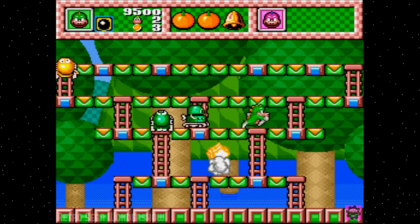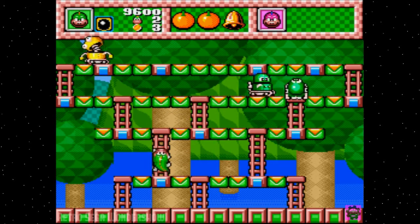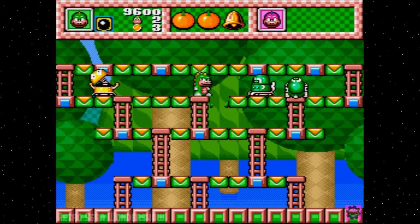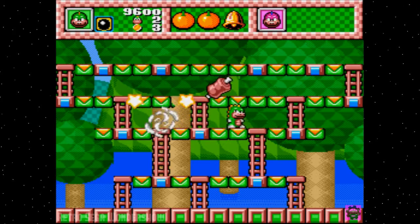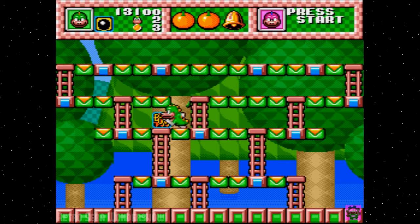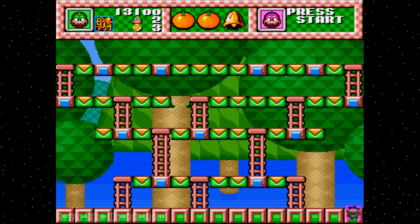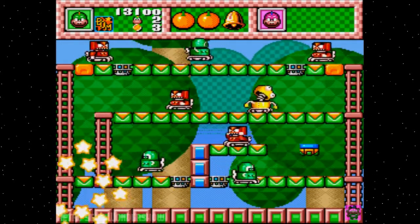Now, I thought maybe we would be able to take out the other green robots if they were going to go beneath where we were. If the upper platform is close enough, or if the platform you're on is close enough to the platform below you, then the stars can bounce up and take care of any robots that are on the same platform as you.